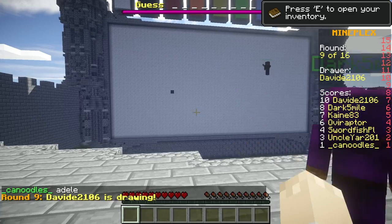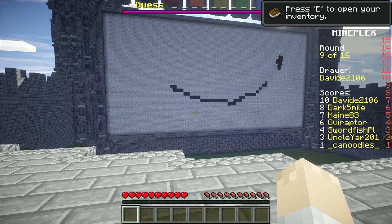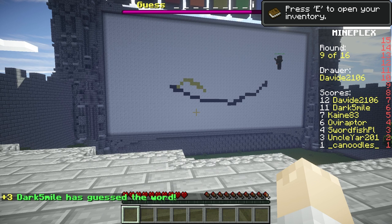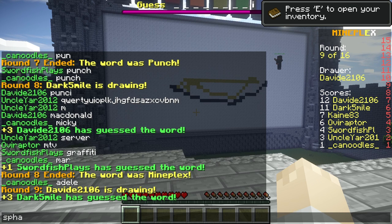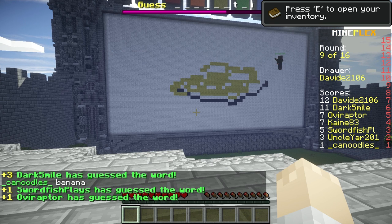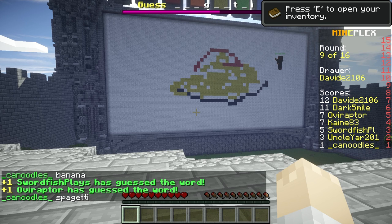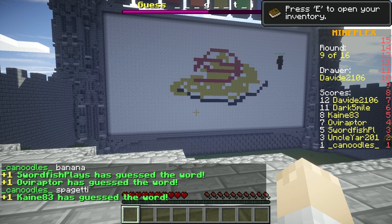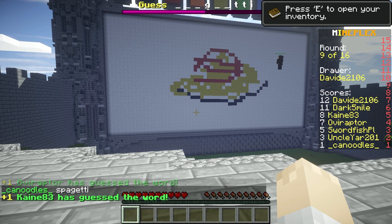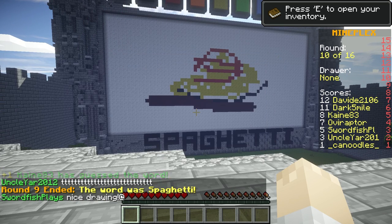Nine letters long — is that right? Yep. We should just stay on the screen — I know it's really stupid that it goes away. Someone guessed it already. Wow, I got it! Me too. There's not a lot of words that end with I. I didn't even see that, I just thought what ends with I and typed "spaghetti." I was like, "how did someone get it?" — and then I got it immediately after.